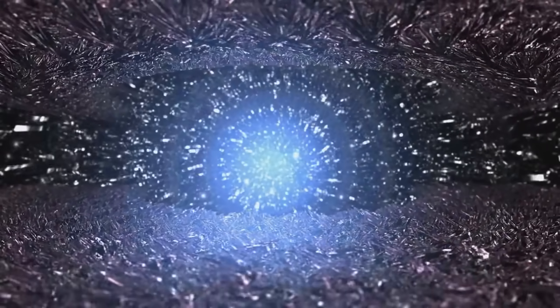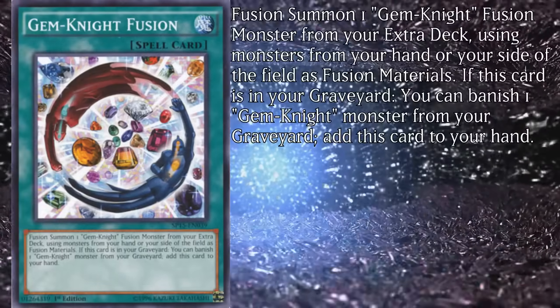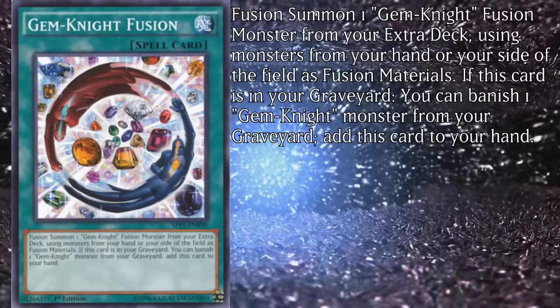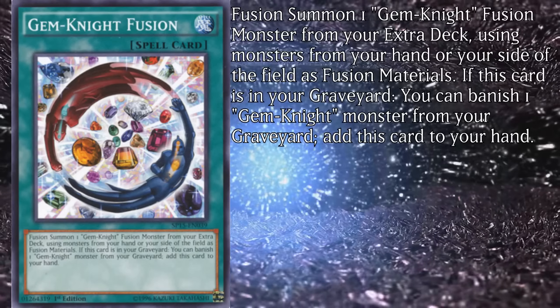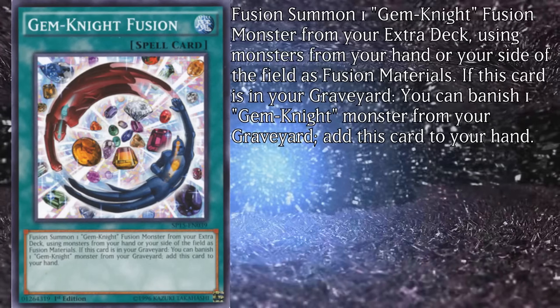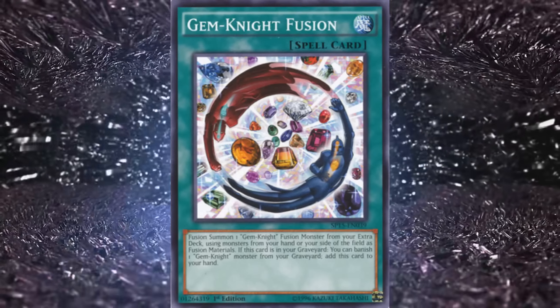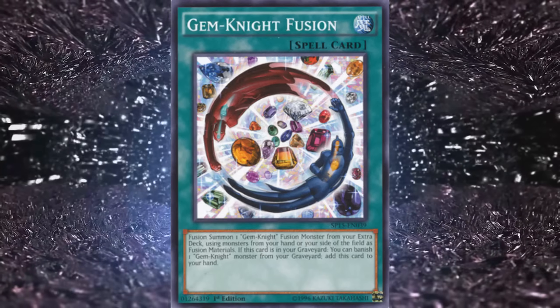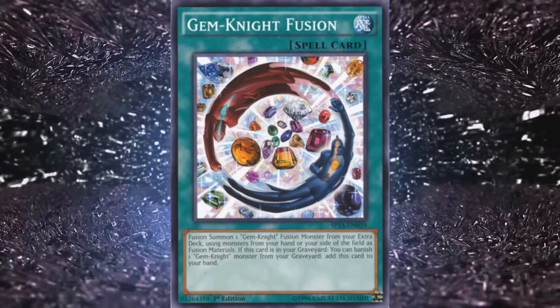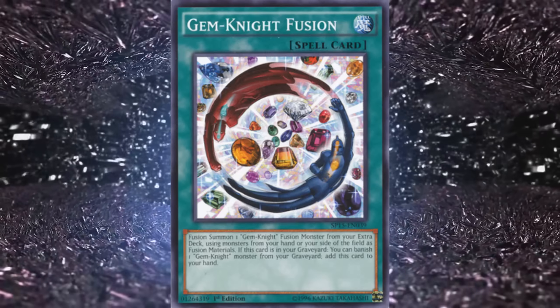Moving on to their spells: the first archetypal fusion is aptly named Gem Knight Fusion. Fusion summon one Gem Knight fusion monster from your extra deck using monsters from your hand or side of the field as fusion materials. If this card is in your graveyard, you can banish one Gemnite monster from your graveyard to add this card to your hand. It's simple good stuff. The recovery stands out due to the card not being once per turn, making it a good target for things like Prismaura's discard effect and facilitating interaction with Phantom Quartz. Run one or two of these.